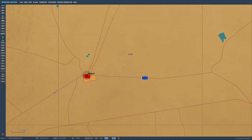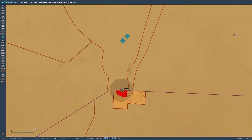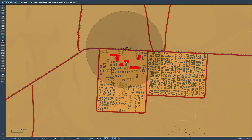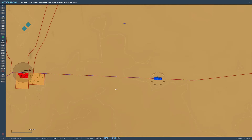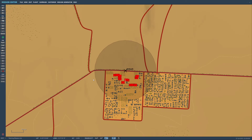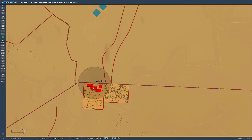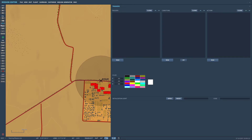Now just to quickly recap what we've done so far. I've placed down a convoy and made sure they're set to be on road, so they'll drive along the road here, and when they reach this little town we'll have a trigger zone. Once the trigger zone is triggered we're going to make these guys attack the convoy. Zones are this icon here - circle with an X through it. That's a trigger zone. You just rename it and change the size. We're also changing coalition: one group to red and one to blue.